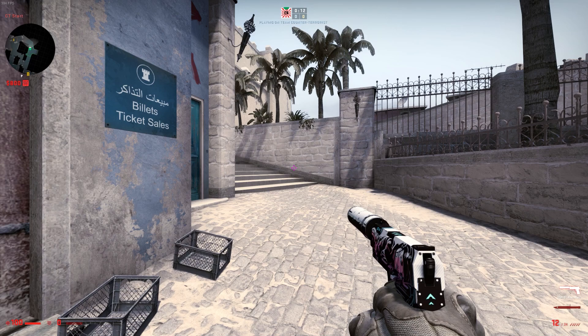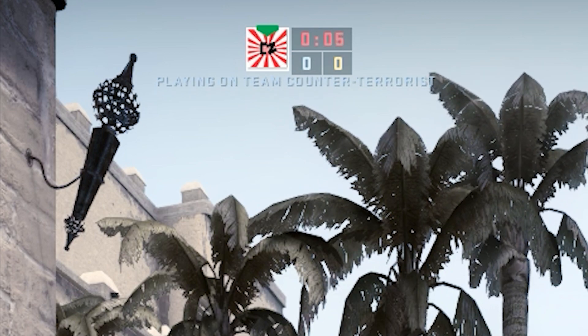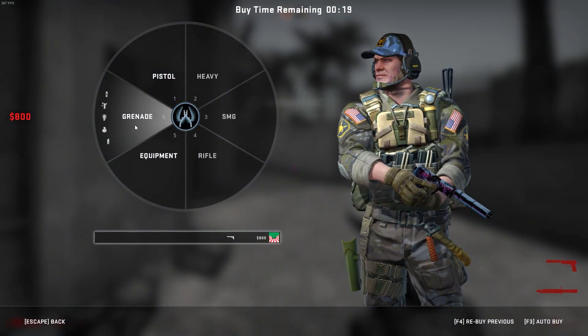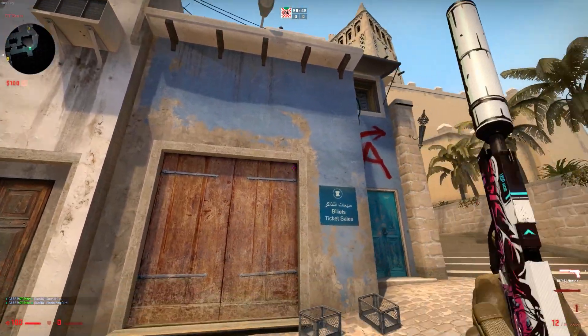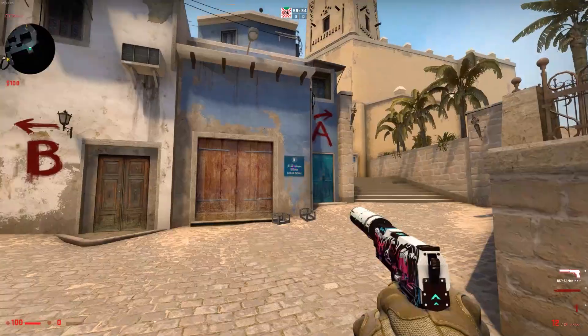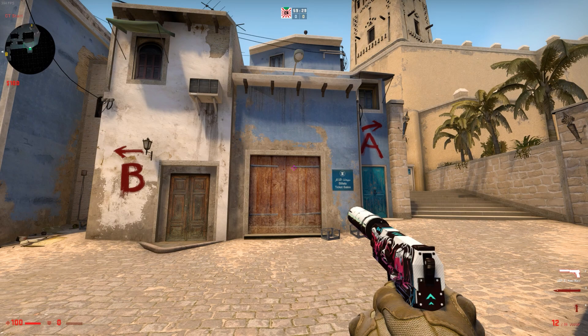For tip number 5: besides the buy time shown in the top middle of the screen, you have an additional 15 seconds to buy things from the buy menu after the game starts. Meaning that if you want two flashbangs and a smoke, you have the ability to throw a smoke and one of the flashes to fake a site, and then restock all of your utility within that 15-second window. Especially on T-side, for maps where you can throw utility over to one site, it's a great opportunity to fake a site completely with full smokes and flashes, then restock and go to the opposite site.